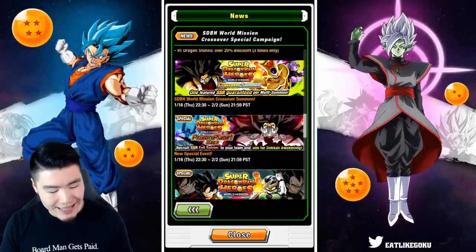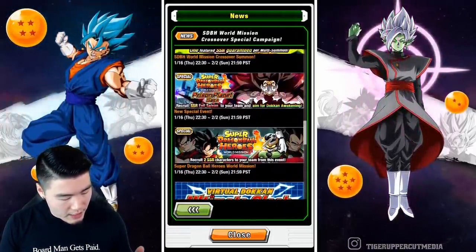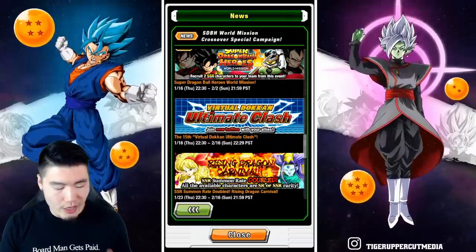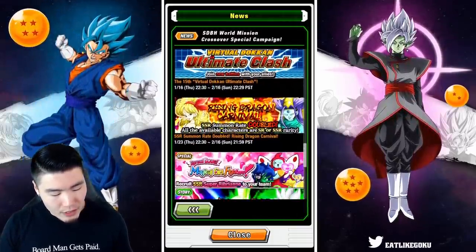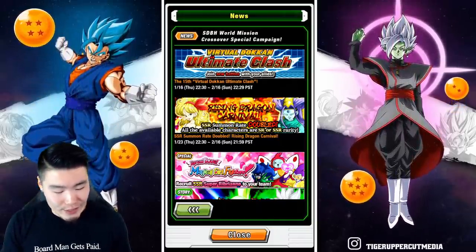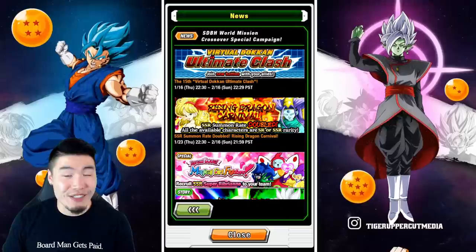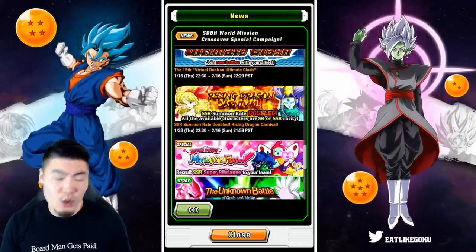We have a new special event, the Prison Planet Saga event with a new free-to-play farmable Cumber, who's actually pretty solid. I believe this is the old World Mission Dragon Ball Heroes story event that we got for the last celebration, so that's the return of that event. Also a new virtual Dokkan Ultimate Clash, or Battlefield, which is also dropping at reset tonight — so new Battlefield immediately. And we're getting the Rising Dragon Carnival banner with the new Oceanus Shenron as well as Launch. Launch and Oceanus Shenron are the two new characters — they are not LRs, just regular SSRs, and I believe neither of them have a Dokkan Awakening right now.